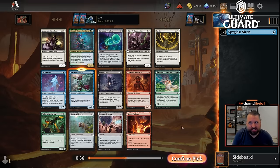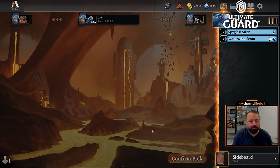Oh, Nikanzel Current Conductor — this is an unfortunate part of this format. It's a blue-green signpost uncommon buildaround that pays you off for exploring, and I just took a good explore uncommon. Should I take this? The answer is no — I should just take Waterwind Scout.